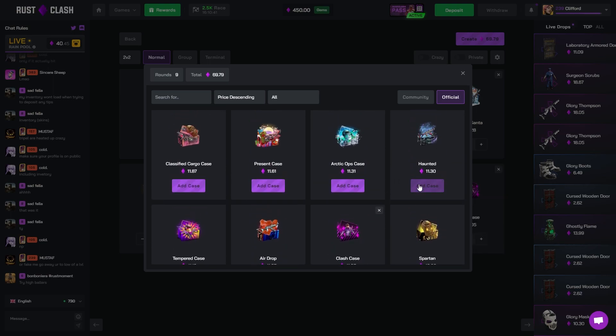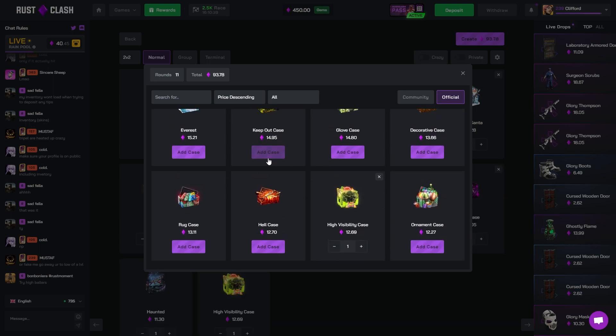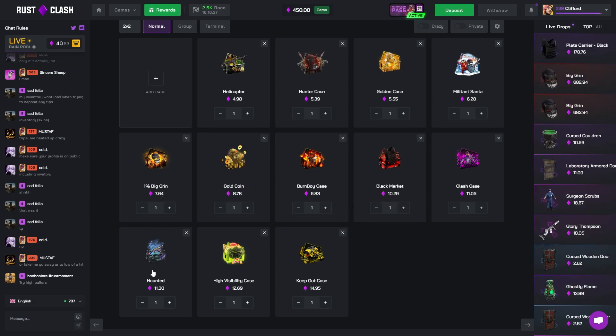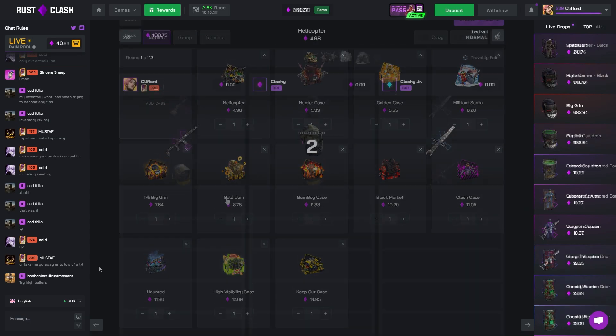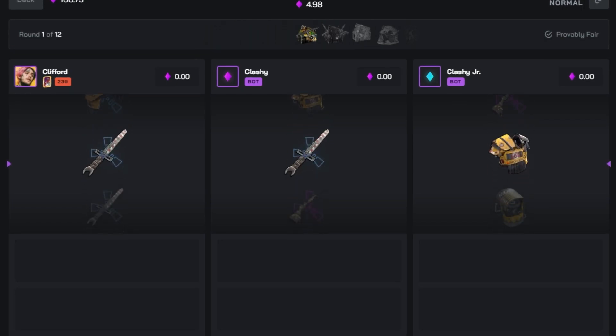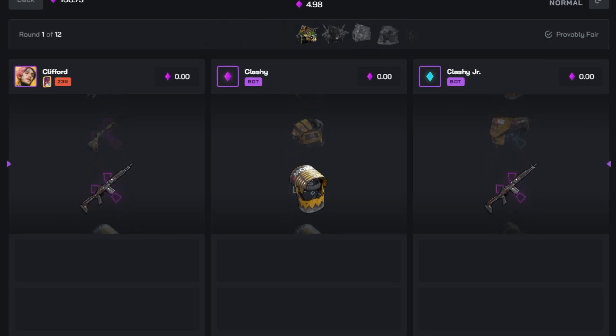Maybe we go up to like a hundred dollars and do a 1v1v1. So we'll start off with that — 12 rounds. As you can see: helicopter hunter, golden case, a militant santa, one percent grin, gold coin, brown boy, a black market clash case, haunted, high visibility, and a keep out. Let's see if we can start off with a nice juicy win. I'm going to trust my tickets — I don't usually do that but I'm trusting them today.